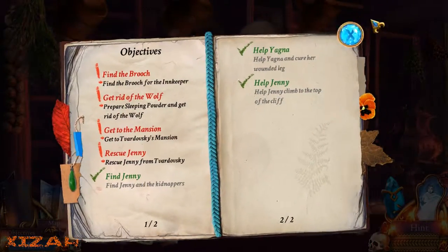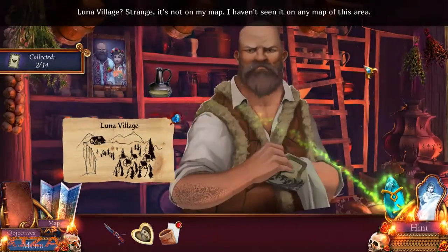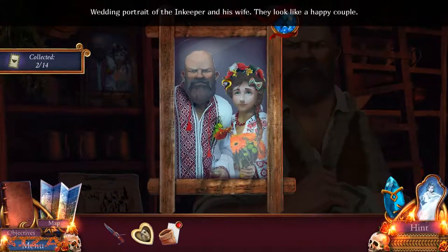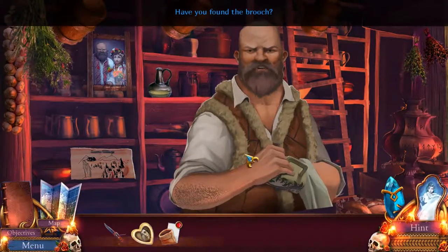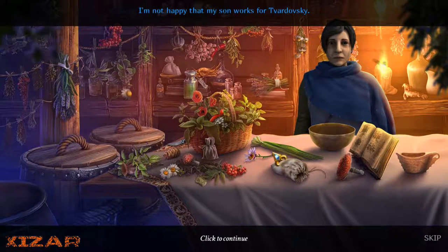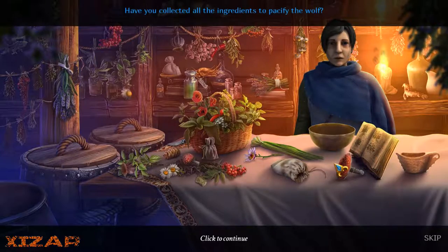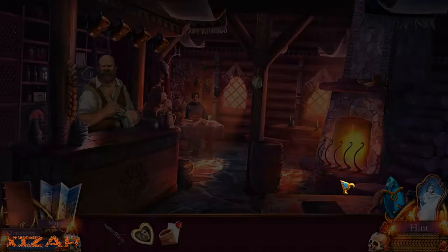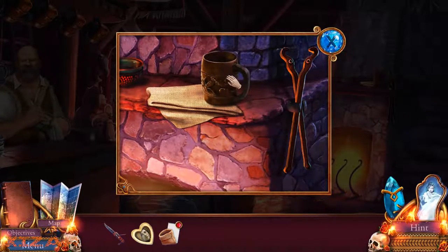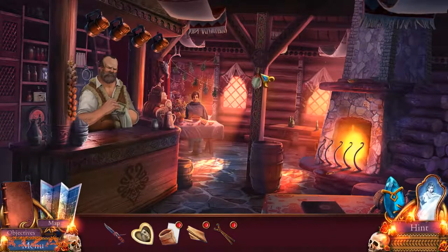Let's see if I can do any Yagna. Have you found the brooch? I'm not happy that my son works for Tvartovsky, but it's his decision and he's determined. There are circumstances. But enough of my worries. Have you collected all the... No, I haven't. I'm just clicking on things. Because that's what you do. You click on things.